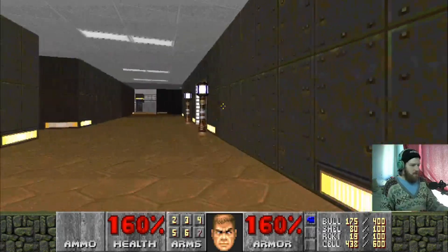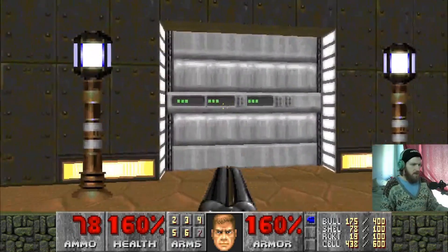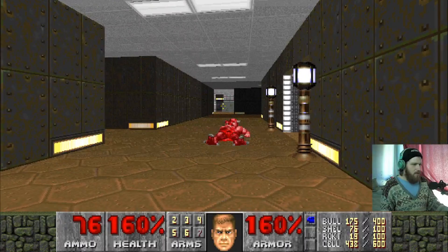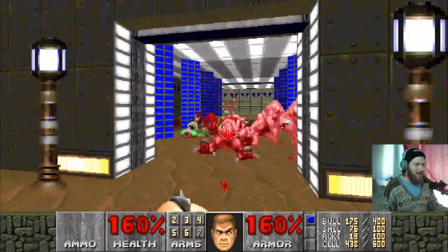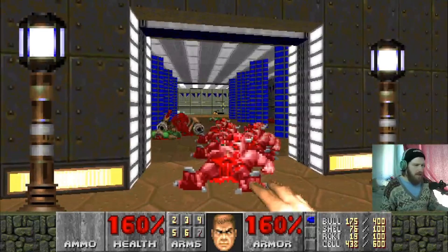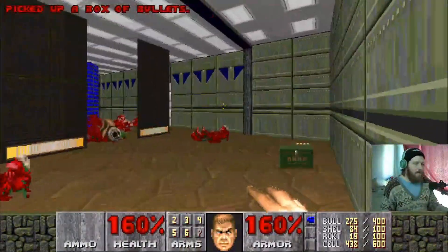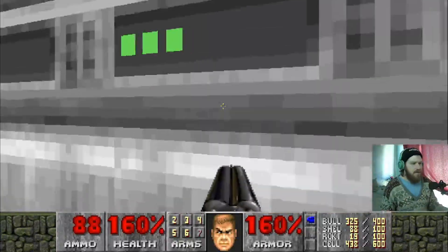We've got a little Oompa Loompa over there. There we go, let's go — nice! Thank you, that was very nice of you. I hope you guys enjoyed your meal because I certainly did not enjoy that meal. Nice crushed pancake demons over here. Now here's a green armor — we can come back for it much later, and I will 100% come back for it if I run under 100% of my armor.